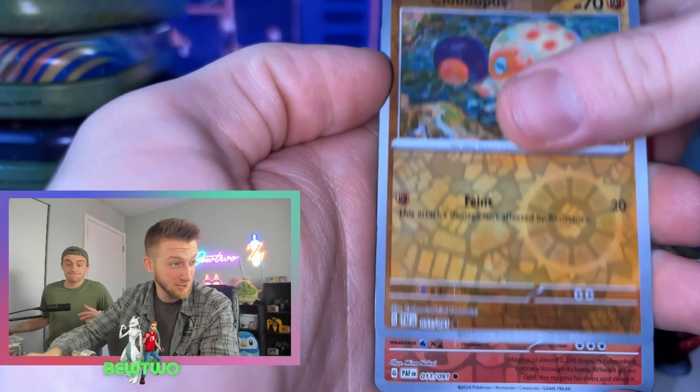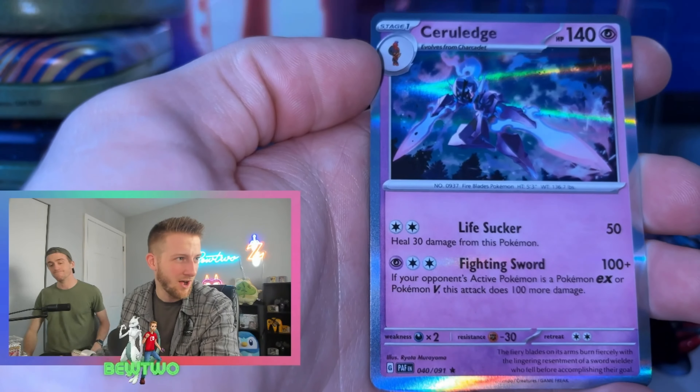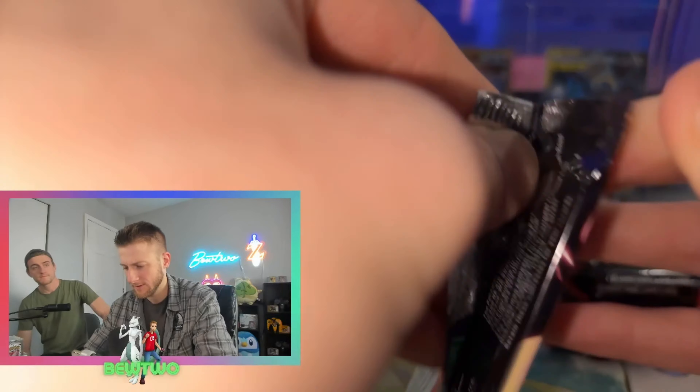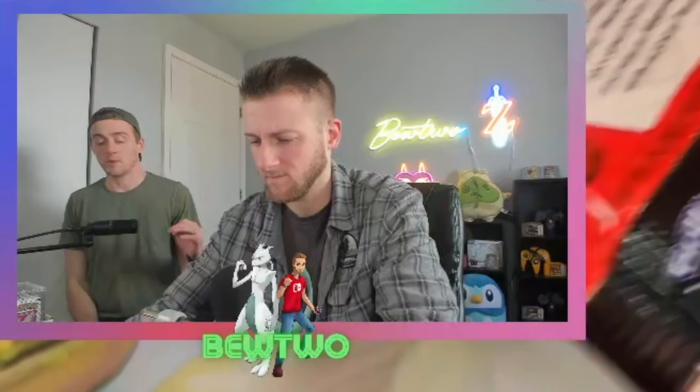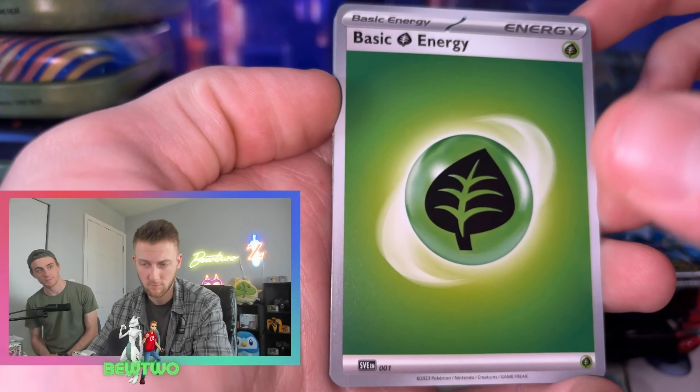Reverse Clobopus. Reverse Numel. And the Hollow Ceruledge. Third pack. We were very disappointed in our pulls in the last pack — 151 Mini Tins. We opened two displays of them and they didn't get a single SIR. Really hoping we get some luck in this display.